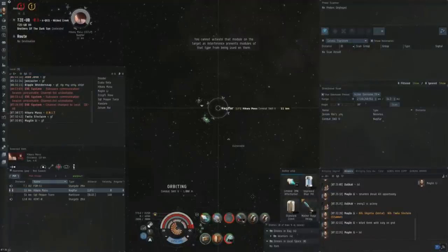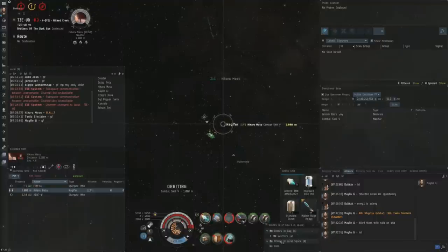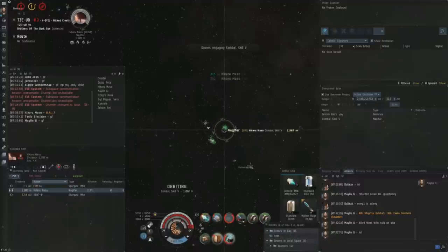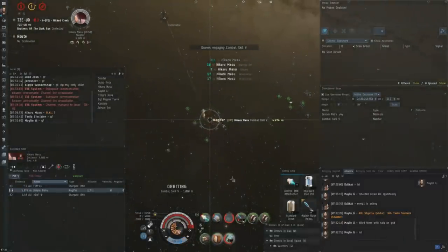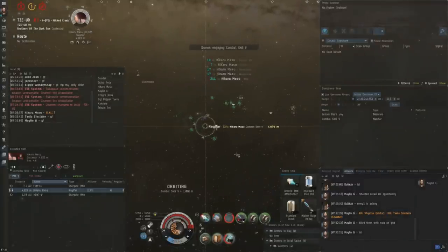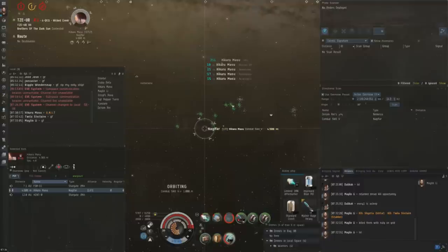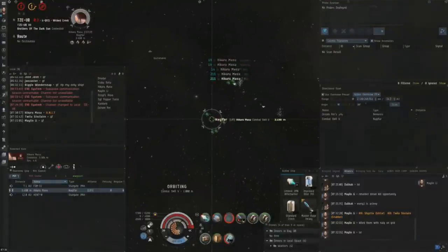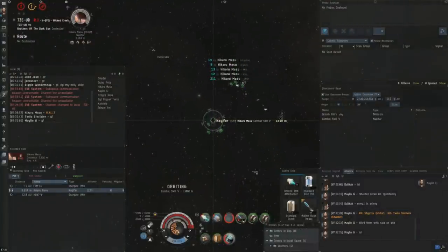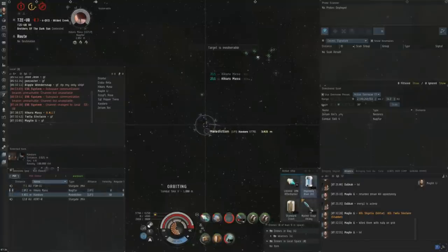This is the final fight in my video. I came back, reloaded my ancillary shield booster, got my shields back up to full, and decided to go onto the Naglfar just for laughs really — to try and prompt a response from them. I was hoping maybe the Ishtar would come back so I could fight and kill it. I should really be using directional scanner at this point; there's no real excuse not to, because I'm not taking any damage and there's nothing for me to do on the field. It was pretty stupid of me to have my neuts running on the Naglfar since I'm losing my own capacitor for no reason — at no point am I ever going to be able to kill it.